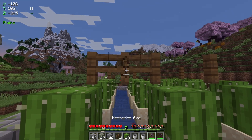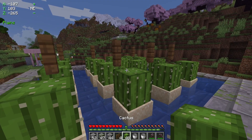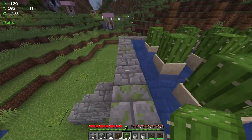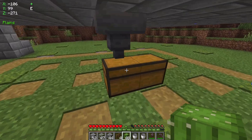And that's pretty much it — that's the farm done. You just need to add a wall to the outside if you want. As the cactuses grow they will break and fall in the water stream and into the hopper and the chest.